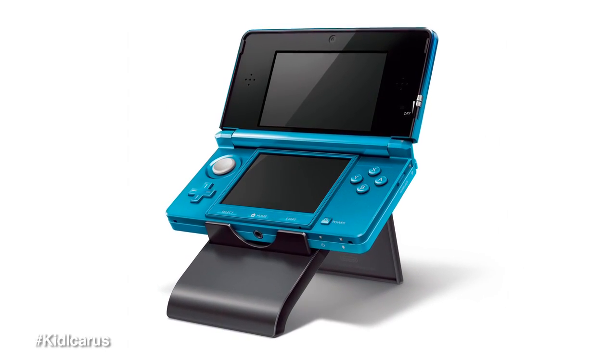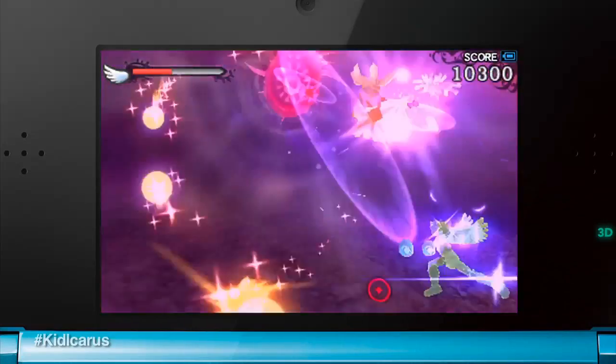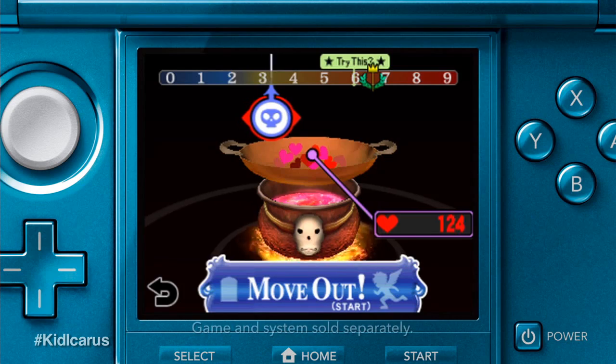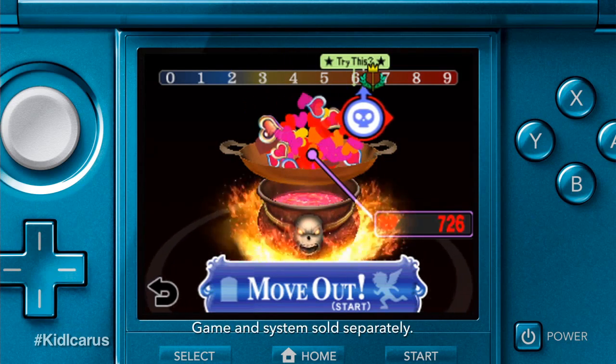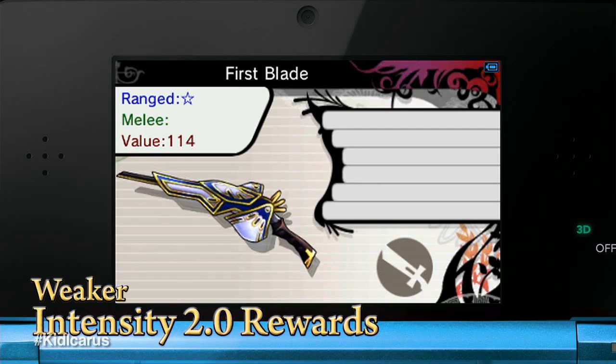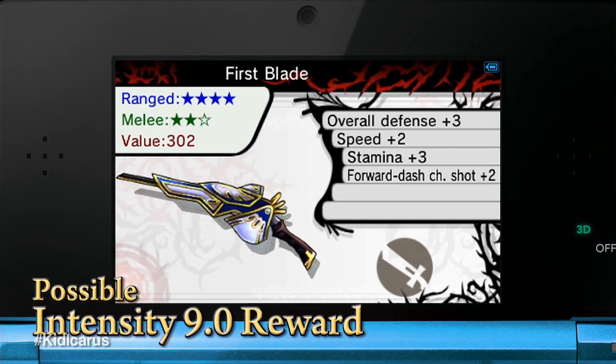You'll definitely want to try playing with and without the stand once you get the game. Some people prefer to use it — I know I do. In single-player mode, you can play through the chapters and advance the storyline. One of the really cool things about single-player mode is the Fiend's Cauldron. You start at 2.0, but the higher the intensity, the better weapons and powers you get. I keep playing chapters over and over again at higher intensity so I can get better drops.